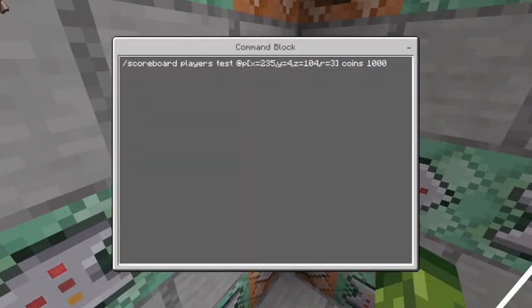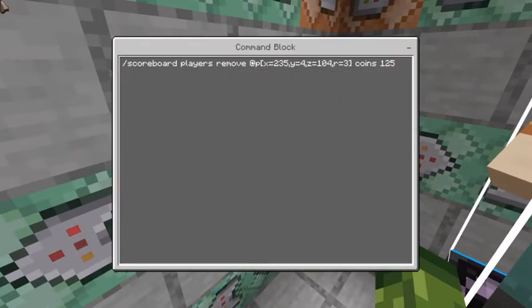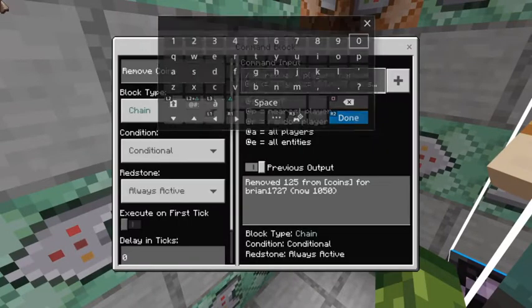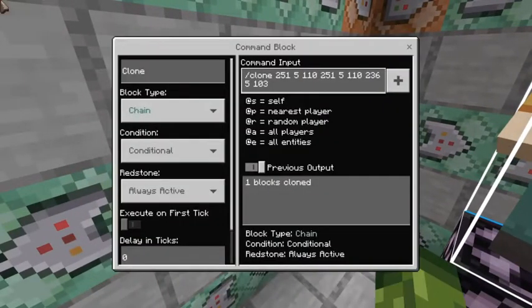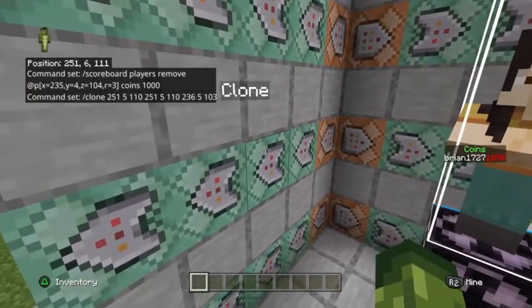Then we tell the player at those same NPC coordinates within a radius of three that they don't have enough coins. If the player does have enough coins, we do the same thing - test to make sure they actually had a thousand: scoreboard players test at player with those NPC coordinates, radius of three, coins is a thousand. Then we remove the coins: slash scoreboard players remove at p with the same coordinates, radius of three, coins removing a thousand.